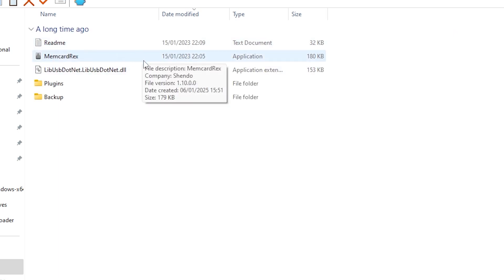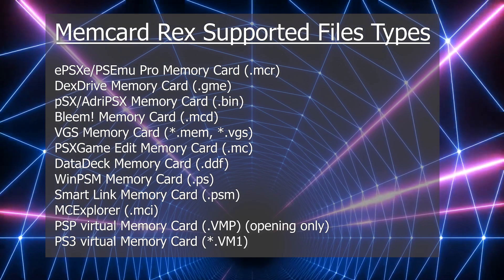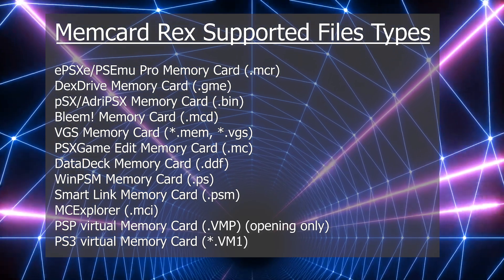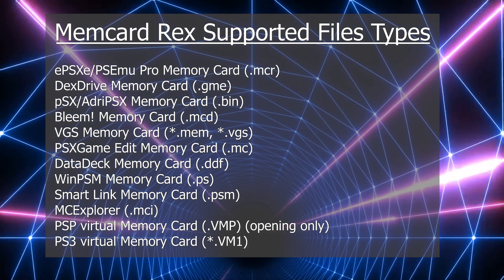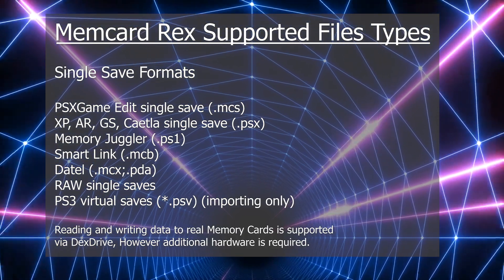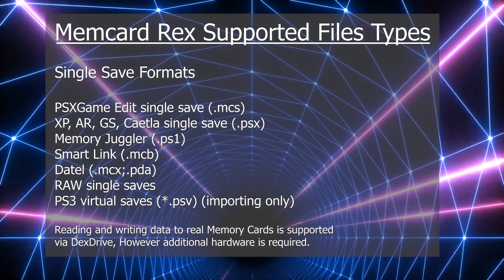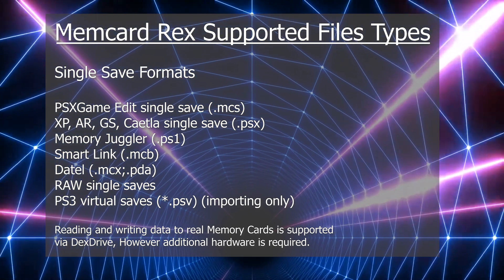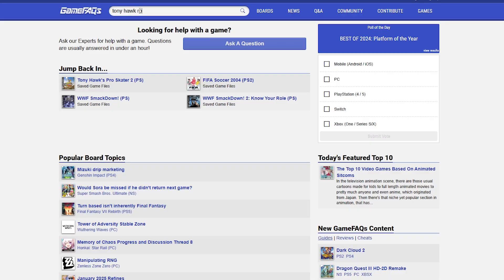Click through the extracted files until you see all of its contents, then click on MemCard Rex to open the application. MemCard Rex can read a variety of different save files from a few different systems, but make sure the files you're using are PlayStation 1 compatible. For example, if they're from a PlayStation 3 virtual memory card, they're not going to work.